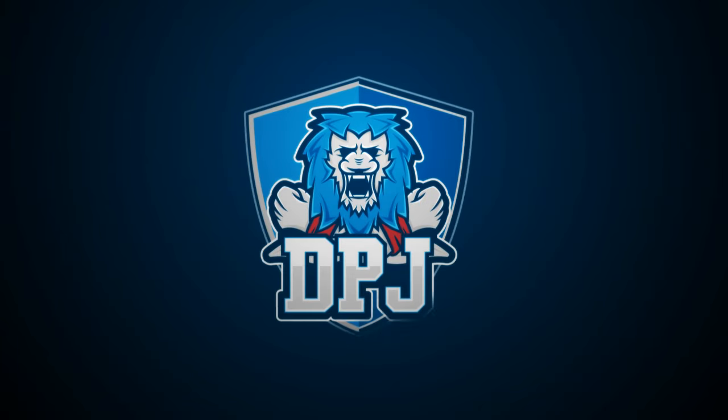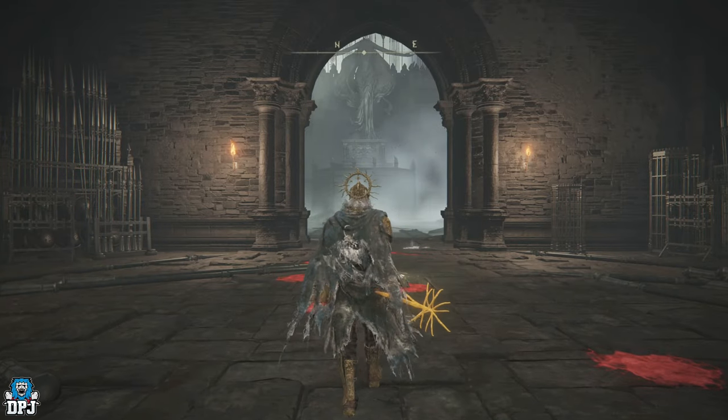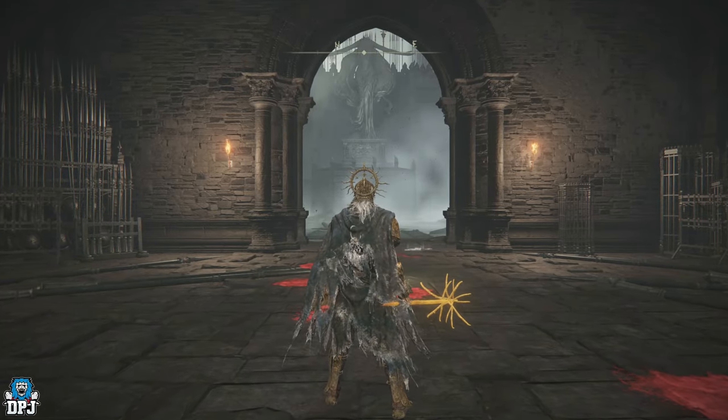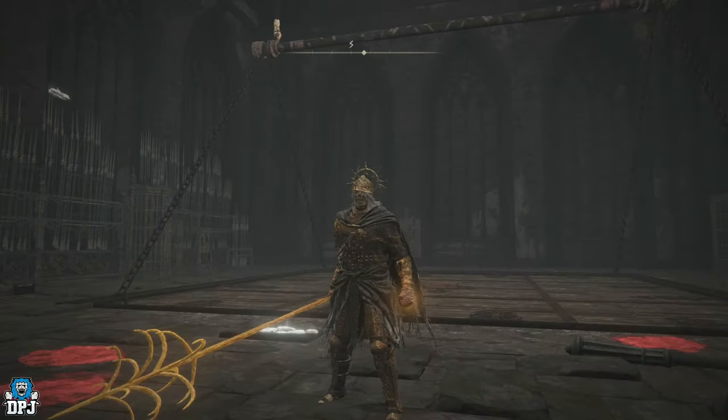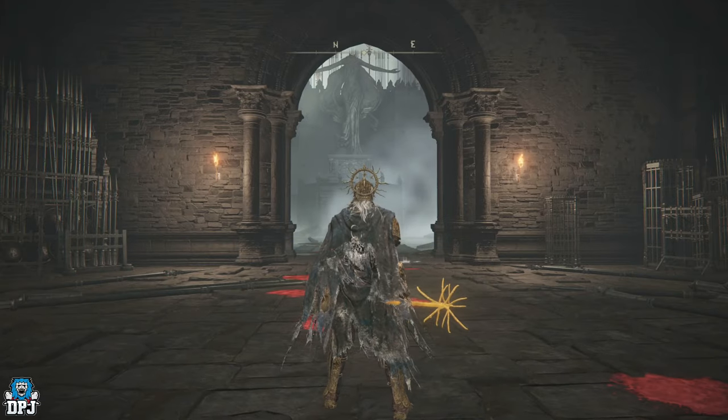I am back with another Elden Ring Shadow of the Erd Tree, and today I bring you a complete guide on this secret catacombs which gives you some of the best looking armor in the game, an incredible weapon, a great new spirit summon, a brand new medallion talisman and much more. Let's get into it.